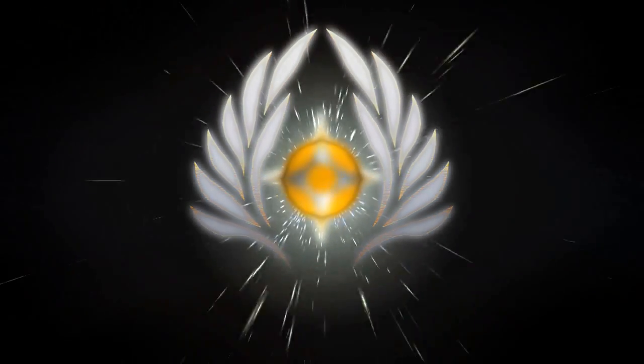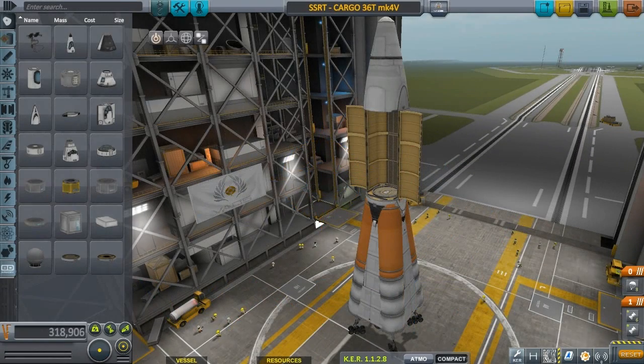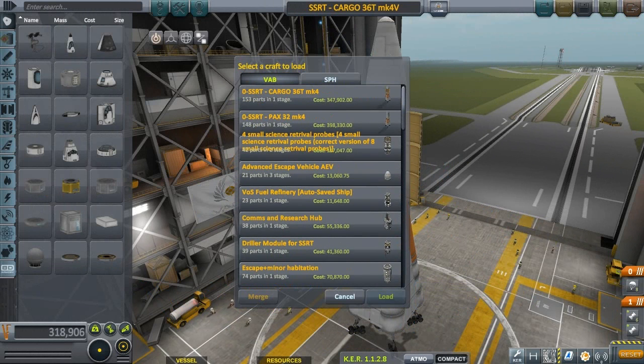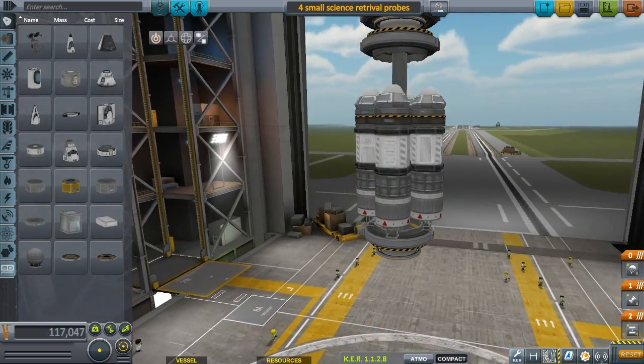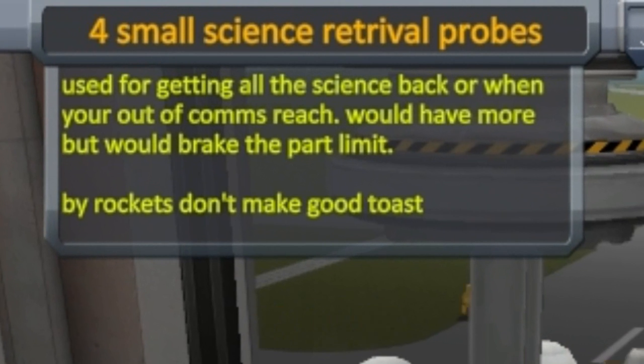Alright ladies and gentlemen, we're gonna do some SSRT stuff now. I've gotten a good handful of revamped craft files, so let's see if you guys get it right. Let's go ahead and start from the very top and work our way down. 42 parts — that's not bad. Try to keep it under 40 but 42 parts is not bad. Description: used for getting all the science back, or when you're out of comms reach.